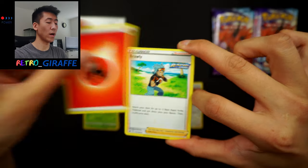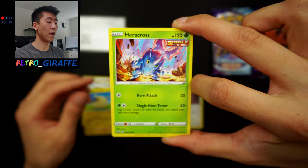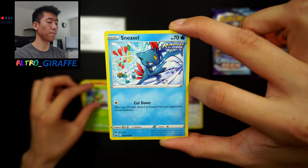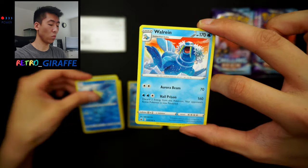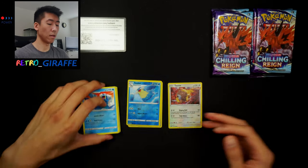For pack two we have a fire energy, Brawly, Sealeo, Clara, Mareep, Heracross, Clobbopus by Mori, a Rookidee, Sneasel doing Fruit Ninja, Sealeo reverse, and we have a Walrein — okay, the evolution line — Walrein non-holo.